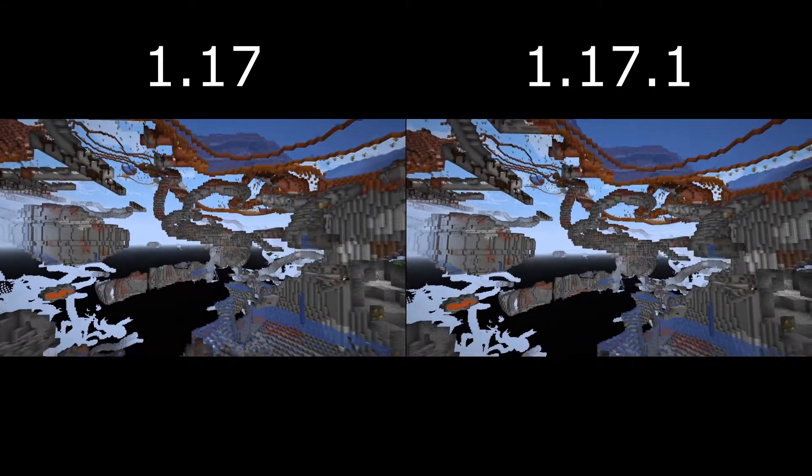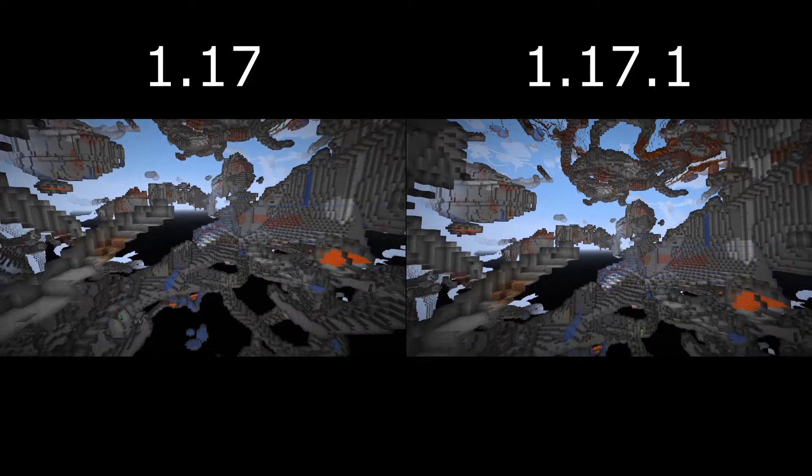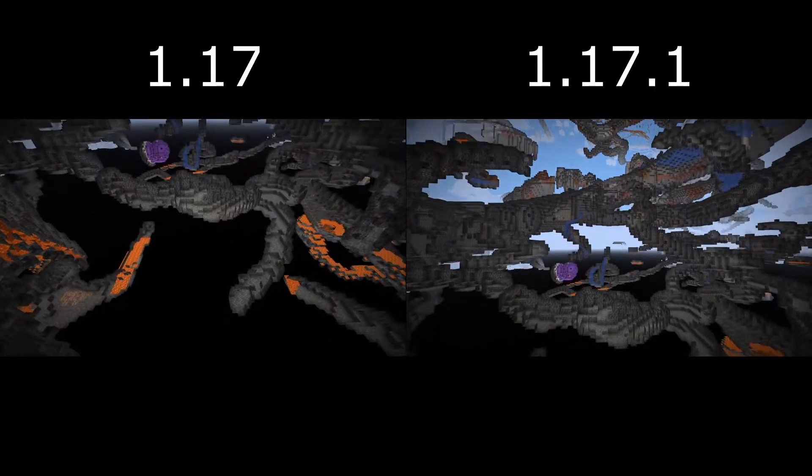Just for consistency's sake, we'll have a look at the version of the world with the data pack applied to it as well. I drafted up a completely different world but used the same seed in both versions for testing and comparison purposes. Right off the bat, you'll notice that there aren't any changes at all to the data pack itself.